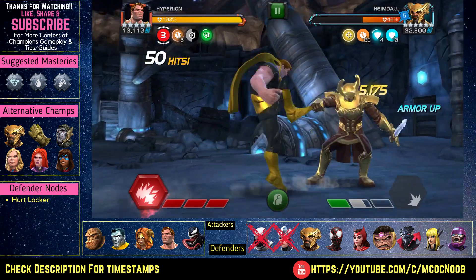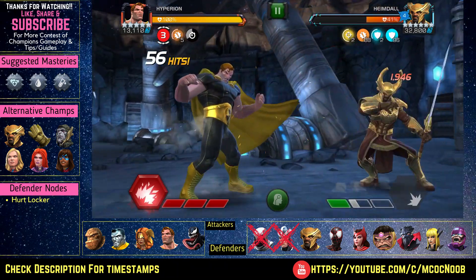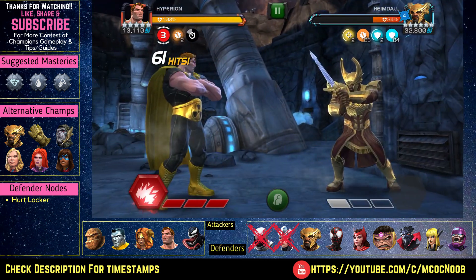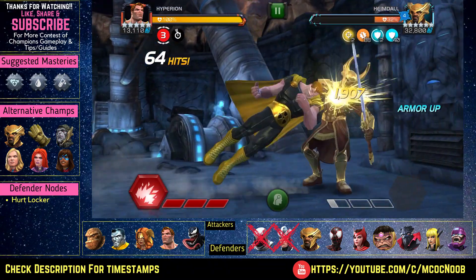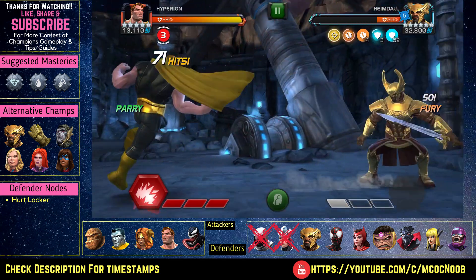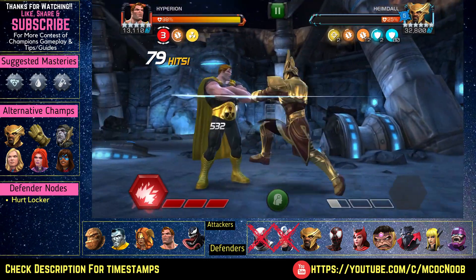I'm using Rank 5 five-stars during this run. You can also use Rank 4 five-stars — just make sure to boost really hard, use your damage boost and attack boost and everything. This is still doable with Rank 4 five-stars, but I'd really suggest for Act 6.1 you do your initial completion with Rank 4 five-stars, jump onto the variants to get more rank-up resources, and then come back for the exploration. That way you won't have to use many resources and it will be the most efficient way to get 6.1 exploration done.